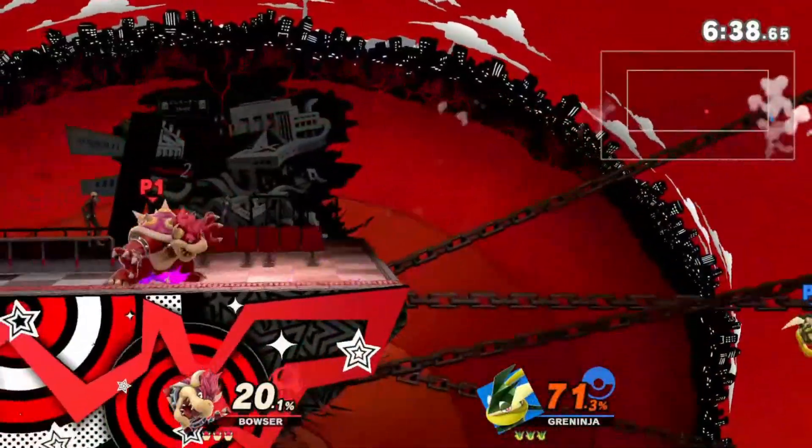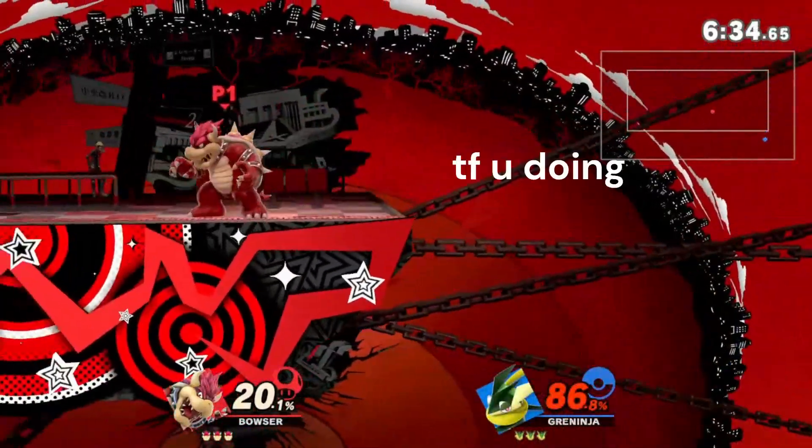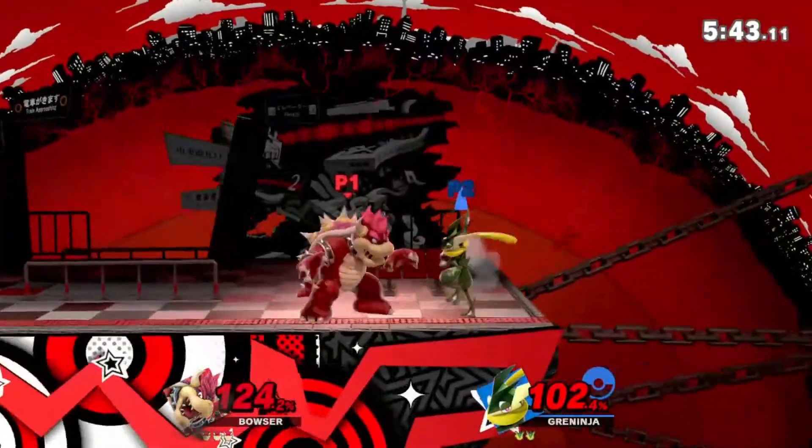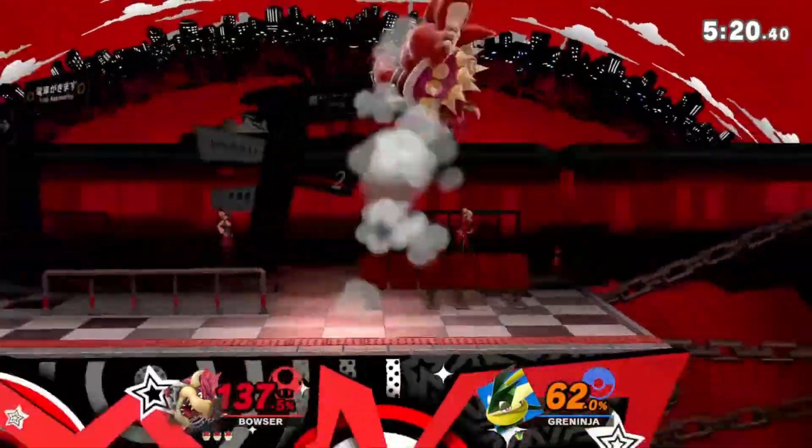Bowser was pretty easy — I got the forward aerial on the first stock. The second stock was the most epic reveal ever. The first stock was just the easiest way of killing everyone.